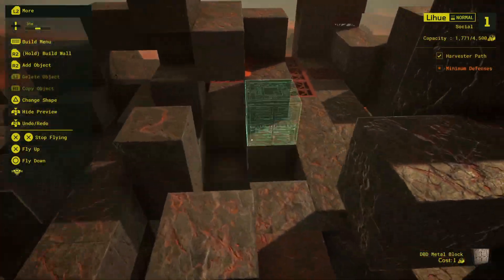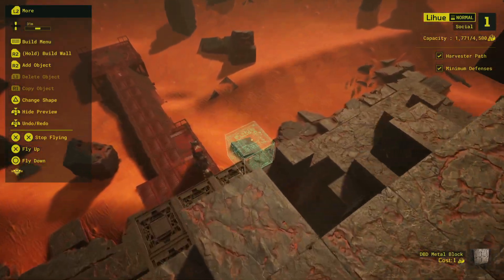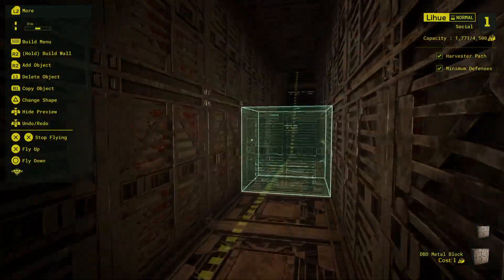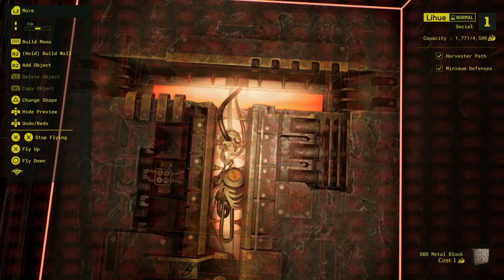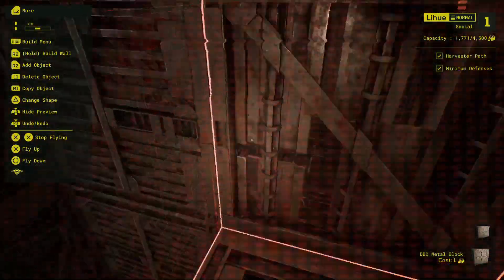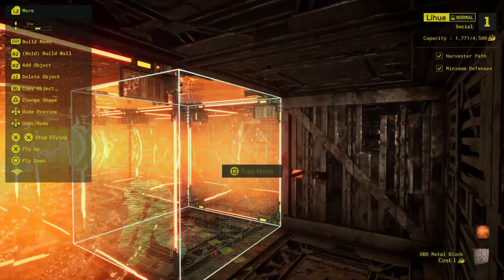Going back to the very start here — what I've done here, and you can do this yourself, I like to do this in most of my bases, is set up a sort of double lava trap on the treasure vaults. That way people can choose to get them, but they die. It's sort of like a trade — you die, I get your materials, you get the materials there, and we both win.